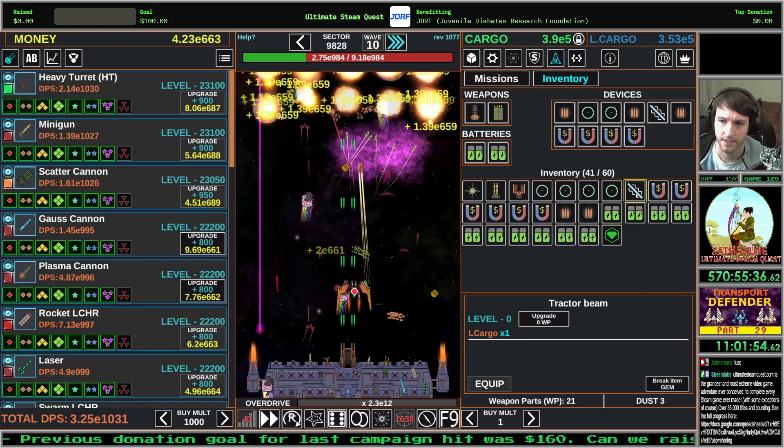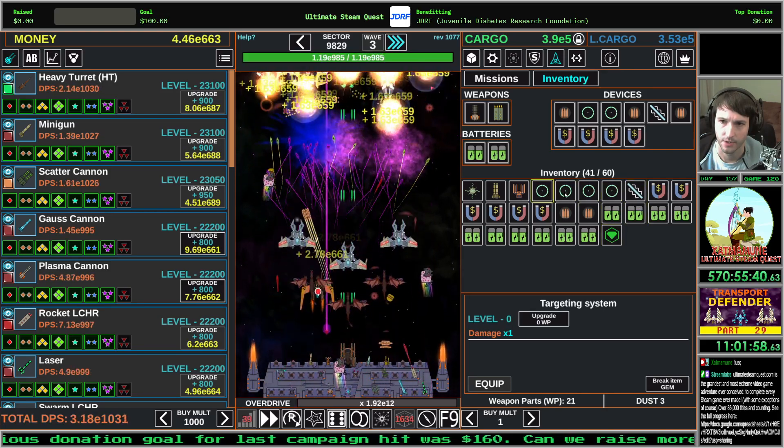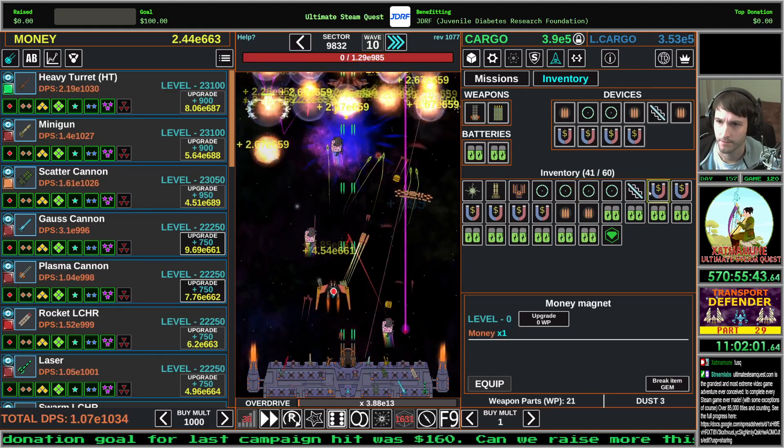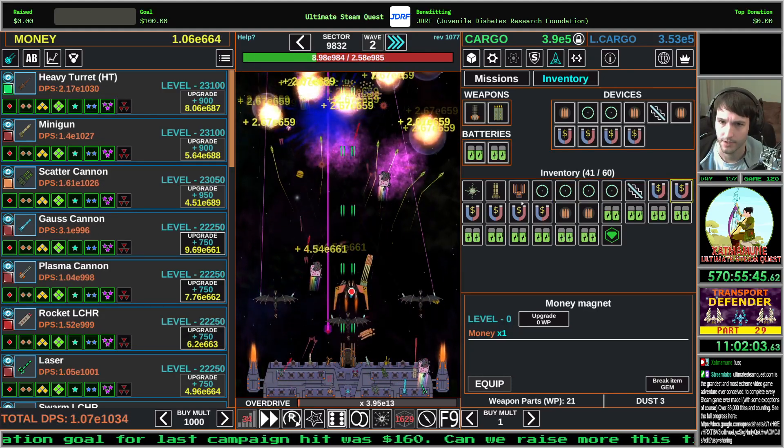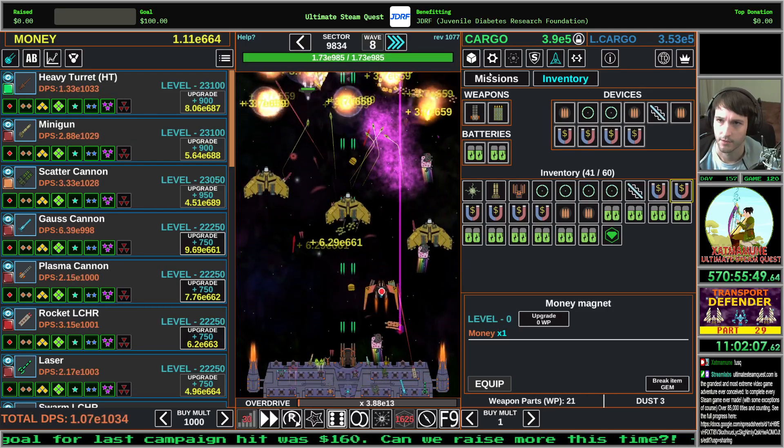We can break things down into dust and gems and I still don't really know what they do. Like, is this targeting system worth anything? Is this magnet worth anything? I just don't really know. It doesn't really explain any of this stuff. So, we're just letting it ride.